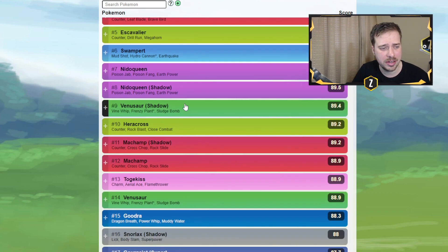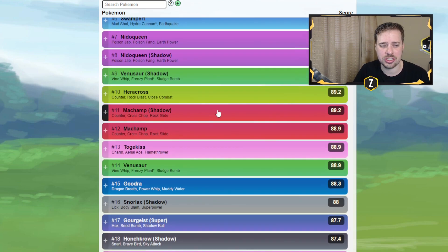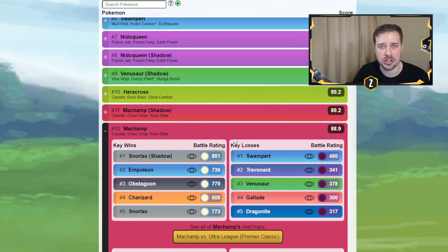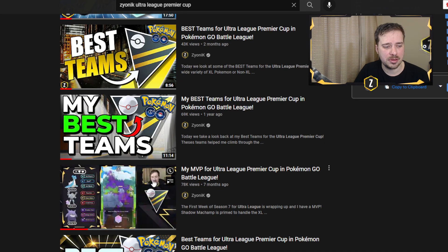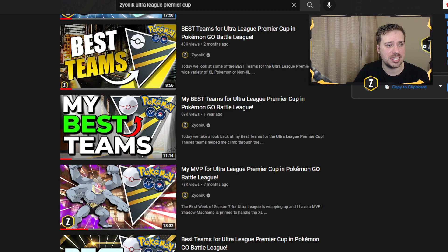Going down we see Nidoqueen, Venusaur — Venusaur is just so good — and Machamp, which I think everyone has. Machamp can pair with so many good things. I really like the Gengar-Machamp pairing, which I do have a video on. If you go back through the channel, there's a Machamp, Gengar, and Lapras team — a really nice pairing from that video.